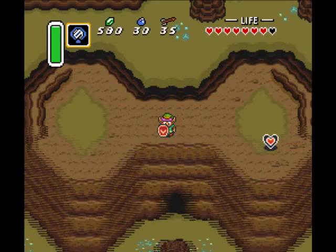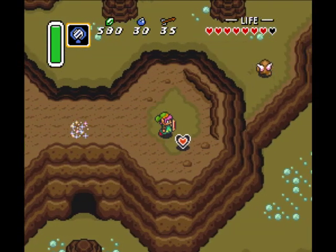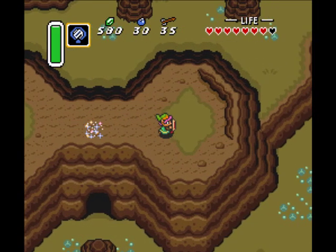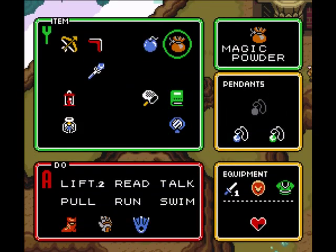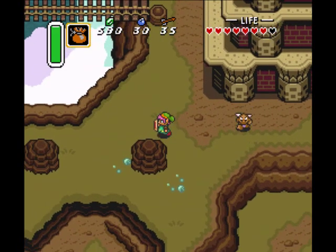Why I turned into a bunny, I don't know, but there you go. I'm gonna use the magic mirror — you can get up here to get a piece of power! And that little apparition, glowy effect, whatever it is — if you step back onto that, you can go back there if you want to.